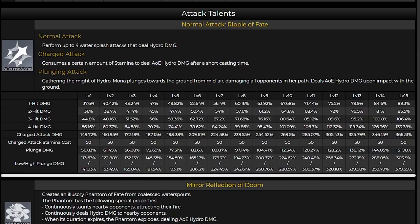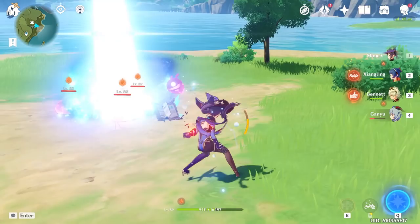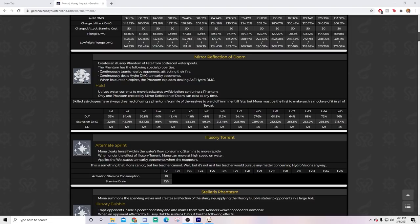The last thing I want to talk about with this talent is how underrated Mona's charge attack is. At talent level 9, you have a nice beefy 254.42% for the skill. It was one of the highest single hits in the game. I would definitely try to mix some charge attacks into your DPS, especially if you do not have C2 Mona.